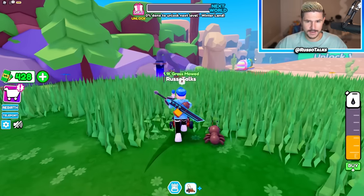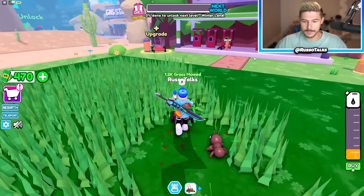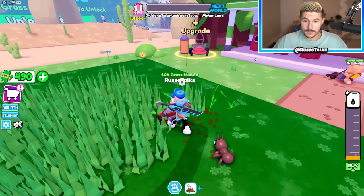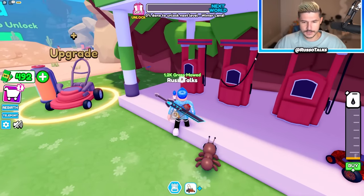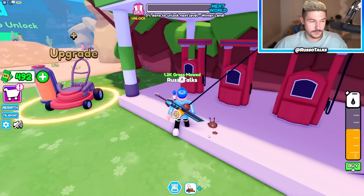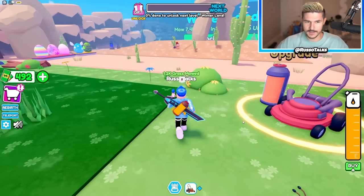Damage is probably like how much grass you mow — I don't really know what damage would mean in this sense. But that's pretty cool. Now it's time to move on to the next area. Let's fill up our gas tank first, then we'll move on. Our ant is through the floor — he's gone. He's one with the cement.